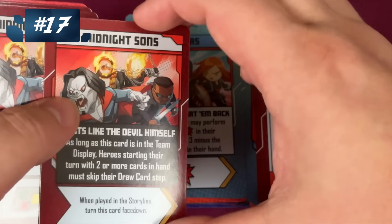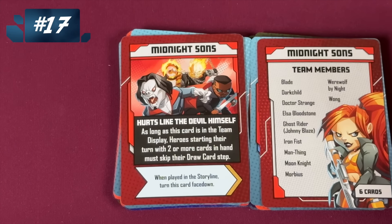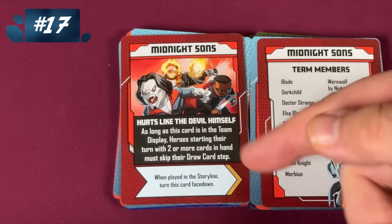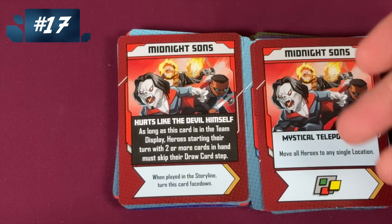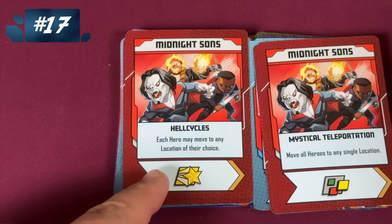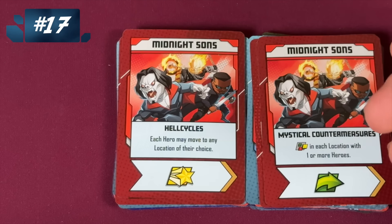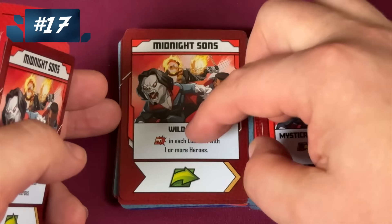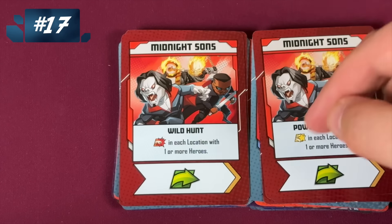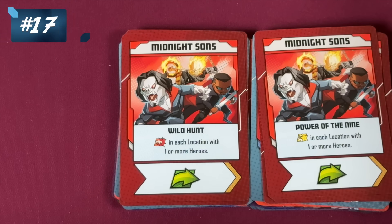Next we have the Midnight Suns — that's right, video game land. As long as this card is displayed, if you start with two or more cards in your hand, you skip your draw card step. Not great, but you can get rid of that one. Here, move all heroes to a single location — another evac card with a wild. Everyone can move to a location of their choice — that's even better, that card is amazing. A wild in each location with one or more heroes — what? An attack in each location with one or more heroes, and a heroic action in each location with one or more heroes. These are great cards; this is why the Midnight Suns are higher up on my list.